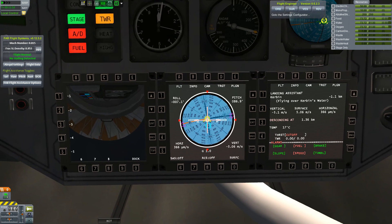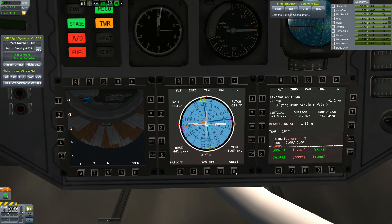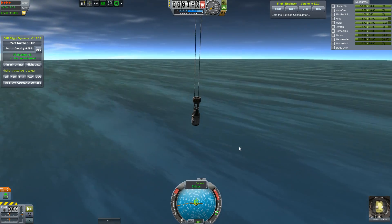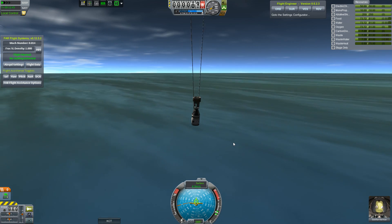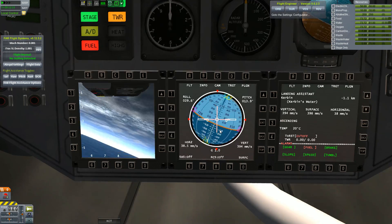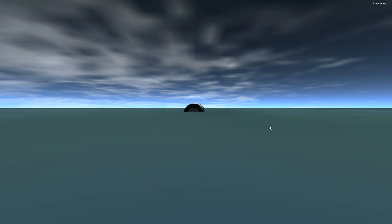We're now 300 meters above the surface of the water and just kind of gliding back down. Nothing really too exciting. Time warp up just to make this happen sooner. We go out of the cockpit because we can't control anything at IVA anyway. Then it just kind of flips out and destroys the docking port, which is fine because we don't need it again.